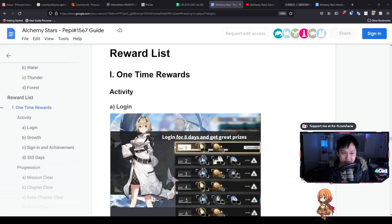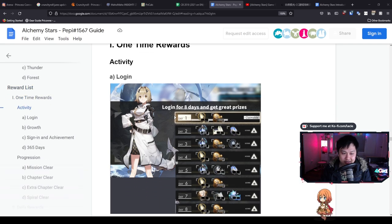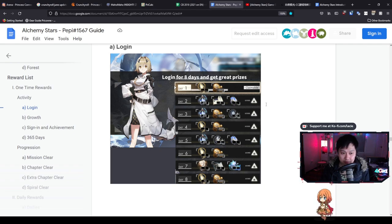Now that I've got those disclaimers out there, let's get into the video itself. We're going to start with the reward list. Peppy has done a really good job separating them out into one-time rewards and reoccurring rewards. First we've got the activity/login reward for eight days. Let me introduce you to the currencies: first we've got the Star Flare, which is your rolling ticket - each one corresponds to one roll in gacha. Then there's Nightium, where 10,000 of this resource is like your money/currency. On day two we have 200 Soul Amber, which is essentially your gems.